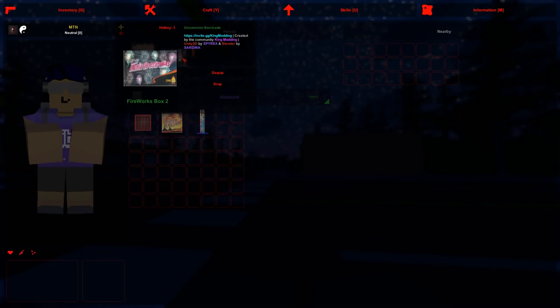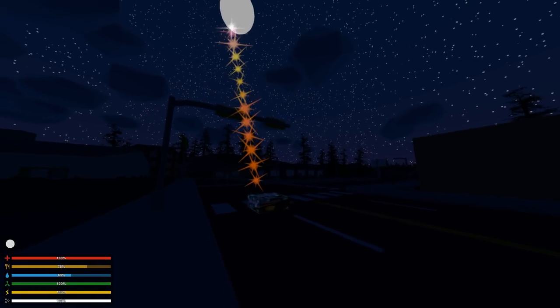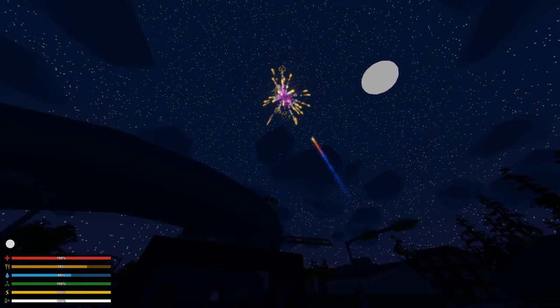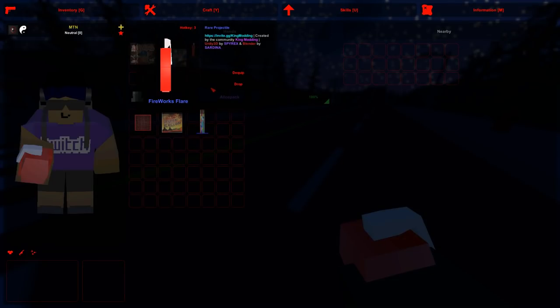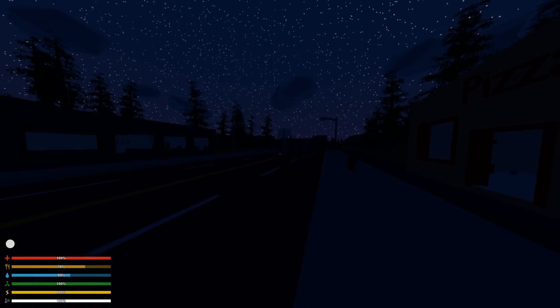This is Fireworks Box Two - gonna place it out. It's a bit smaller but thicker, I think. That's how it looks like. Oh my god, I don't know how they can do this - this just looks so amazing for this to be in Unturned. This one here is called Fireworks Flyer, we're gonna throw it and see how it is.